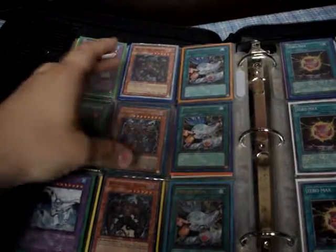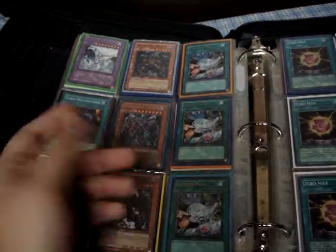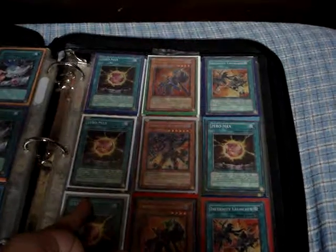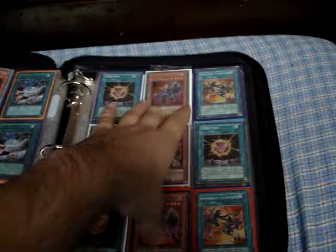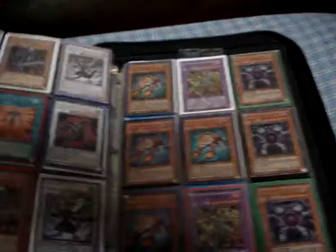2 Absolute Zero, 2 Super Malicious, Plasma, Random Card Destruction, 3 Ultra D-Draw, 4 Zero Max, 2 Ultra Infinity Arc Fiends, 2 Launch Heirs, and a Doom or a Destroyer.